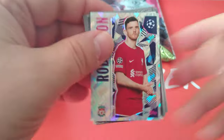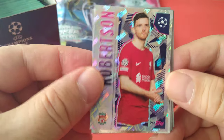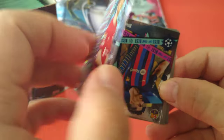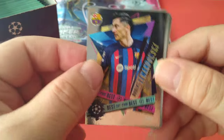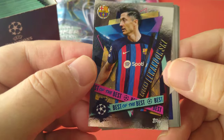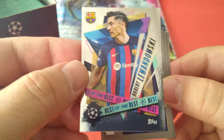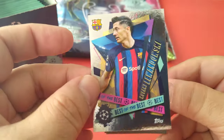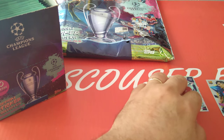Here's our first one — very nice. Rubu, from the team of the season, number eight. That's one of the first subsets in the album. Nice design. And here's a best of the best — Lewandowski in his Barcelona kit. This one is at the end of the album, number 508.